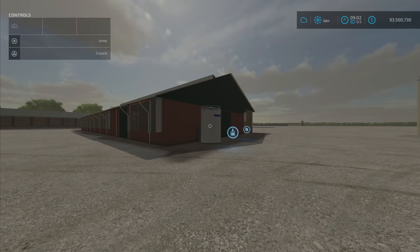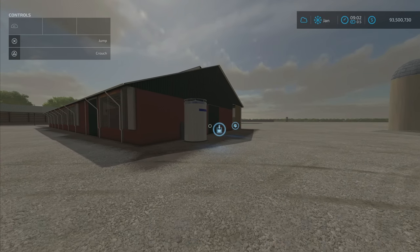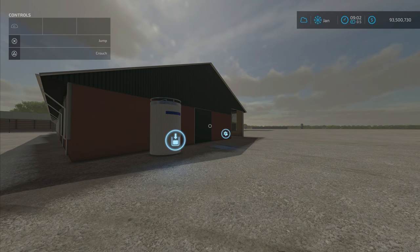Hello everyone, New Farm Guy here with another new mod for Monday, February 28th. It is the Cow Shed 3 Plus O from DM 20mm Normandy. It is 8.83 megabytes to download, will cost you 160,000 dollars to place, and the daily upkeep is 300. It is a cow barn that holds 80 cows.